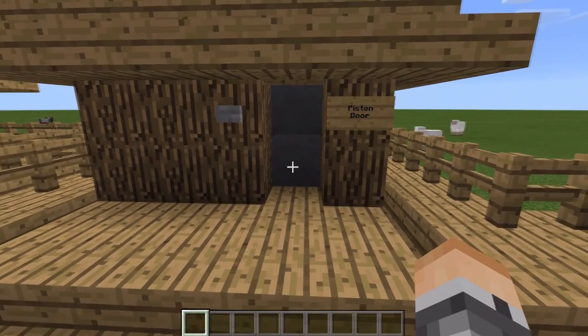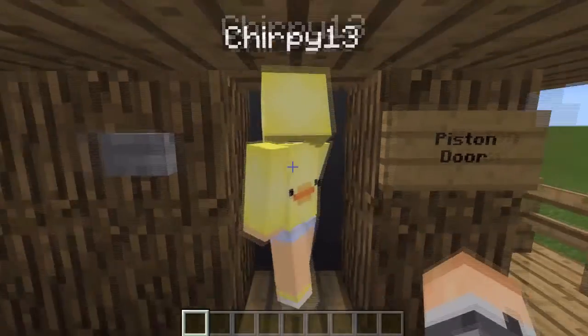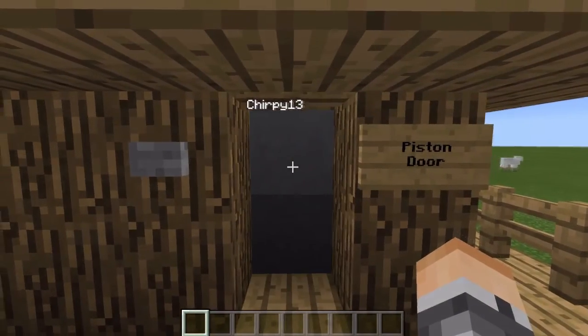This one is the piston door. Just press the button, it opens, and then it closes again. Press the button, it opens, and it closes, just like that.